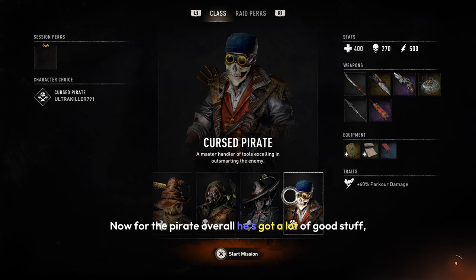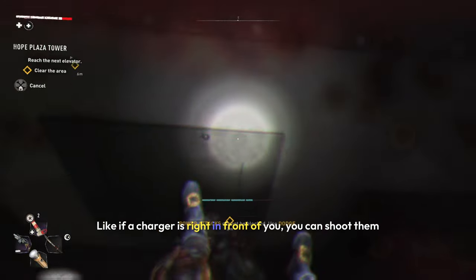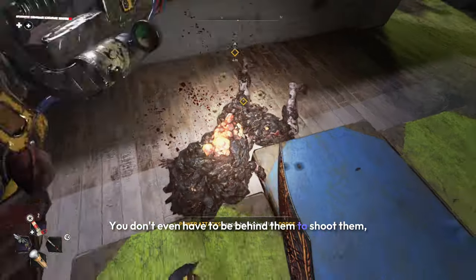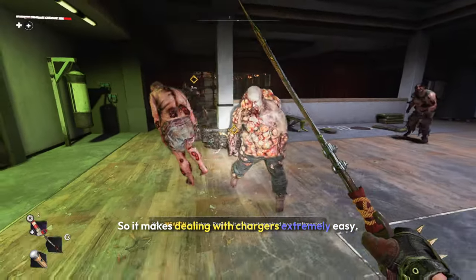For the Pirate, overall he's got a lot of good stuff, but the most useful thing in my opinion is his gun. You can use it to destroy Chargers — if a Charger is right in front of you, shoot them and they'll fall down, allowing you to get behind them and hit them. You don't even have to be behind them; just shoot them right in front and they'll fall. It makes dealing with Chargers extremely easy.